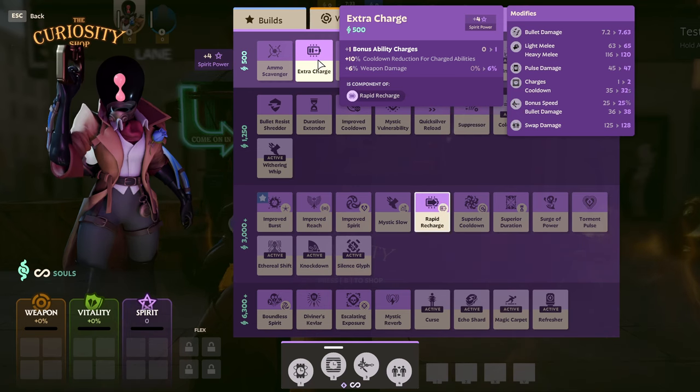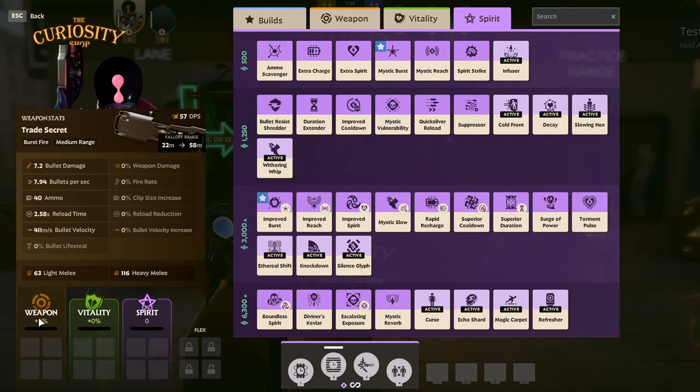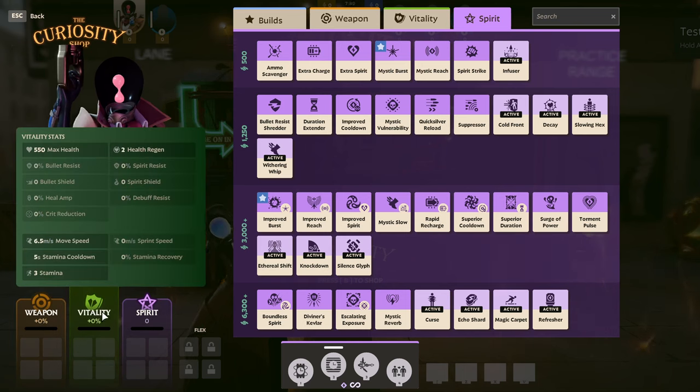At any point in the game, if you want to review your hero's stats, you can hover over each item type in the bottom left and get a detailed breakdown pretty quickly. Under these stats, you'll see your item slots.